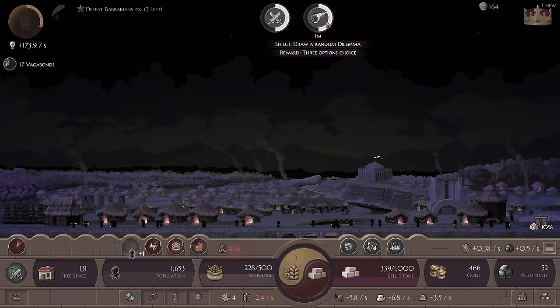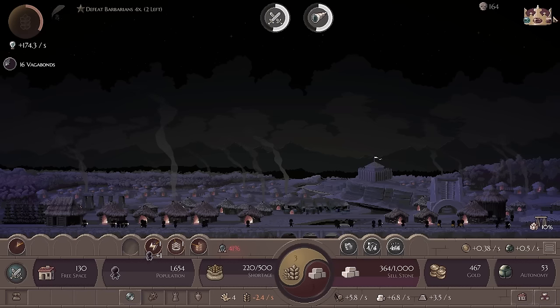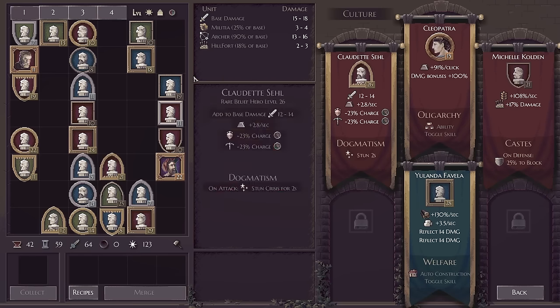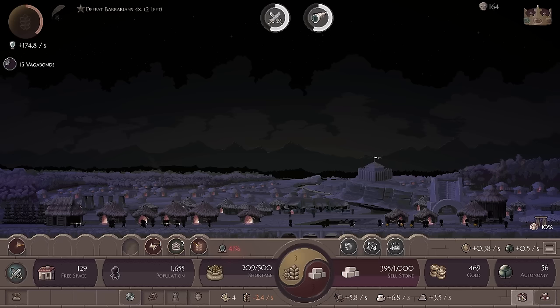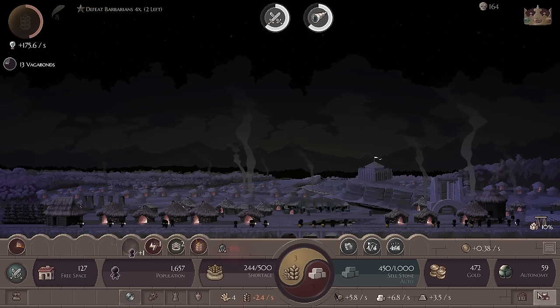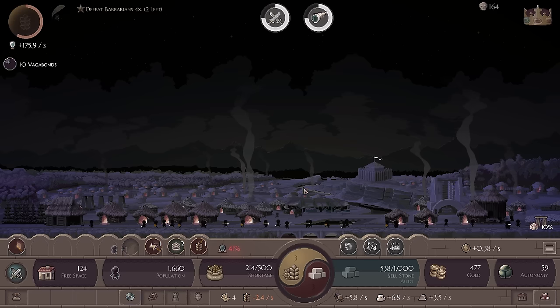I'm going to slightly take off on our production just so our population can keep growing. I'll spend a little bit for that and then create a population boon through food just to prevent that fire risk. Now we do have another four archers — we're going to get another crisis at the end of this. I may take a slightly closer look at the leaders, but I don't want to keep obsessing over them. A lot of the game is to be had in leaders. We have advanced metal from Cleopatra and Claudette Sale — this gives us slightly better combat, food, and wood — we have a good balance of resources going on.